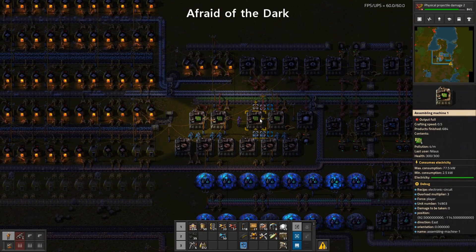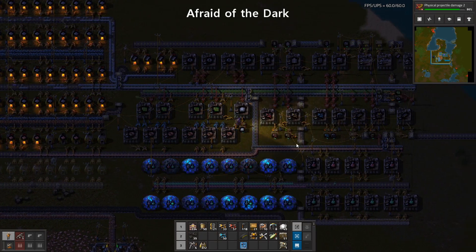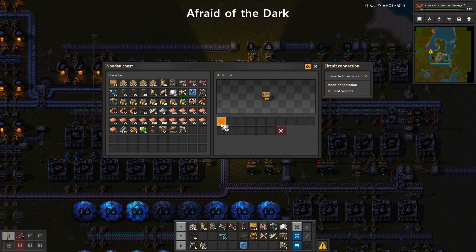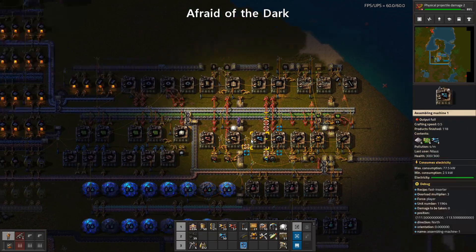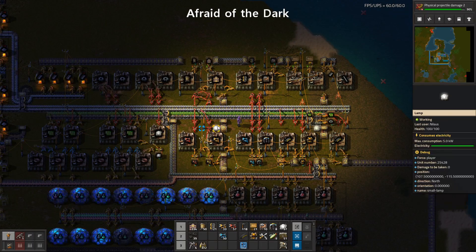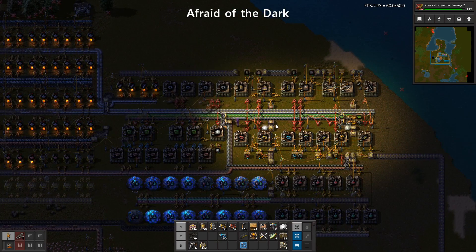This is also one of the reasons why I can't watch speedrunners — you simply can't see what's going on. Middle of the night, it looks beautiful with all these glowing things, but there's just not enough light. So I'm going to add some lights. There's a mod called Afraid of the Dark that I'm always adding. Let's reload the game and see what it looks like with the mod installed.